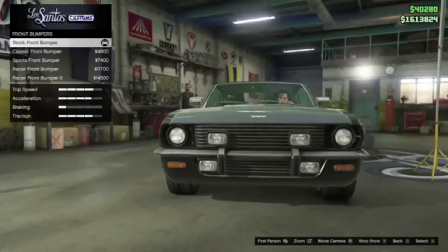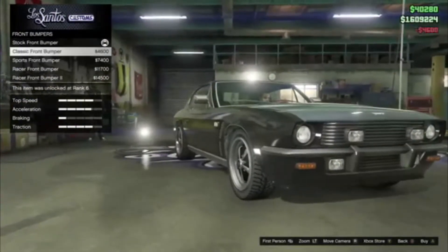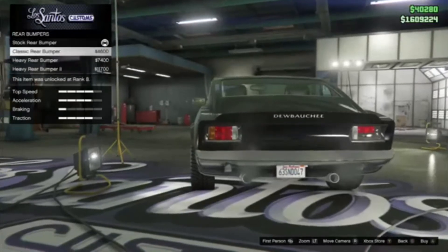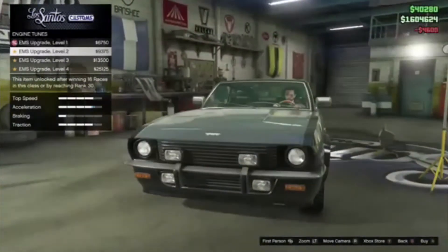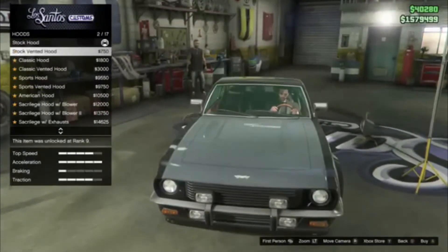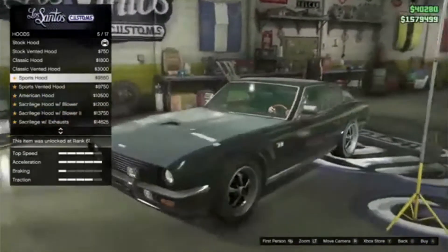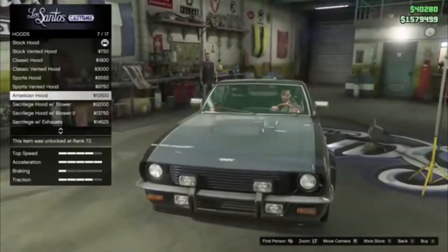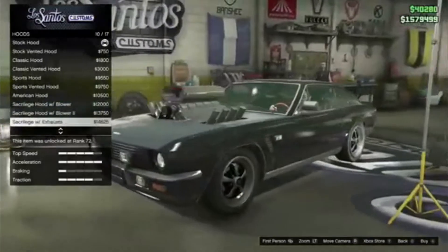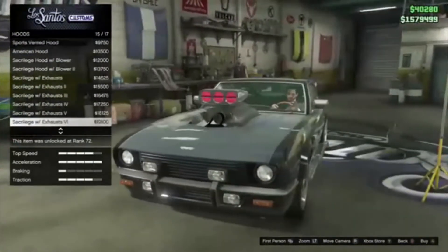We can get rid of that. We'll go with the rear — classic again for that. Engine — obviously we need the full hood. So basically there's just stock vents, then a classic hood — that's actually quite nice. Then we've got a vented hood, then we've got a spot — oh that's nice actually. I think a lot of these are going to be quite nice. What the hell is that one though? How? Why? Okay, we'll keep going.